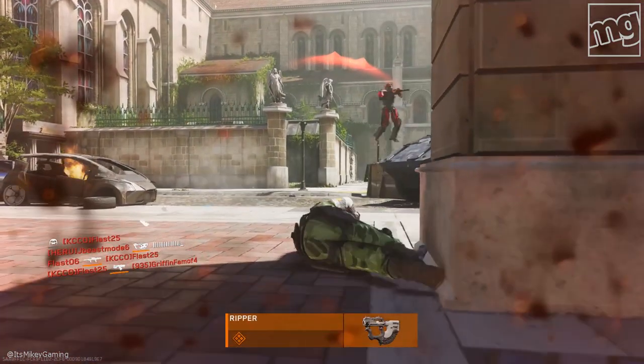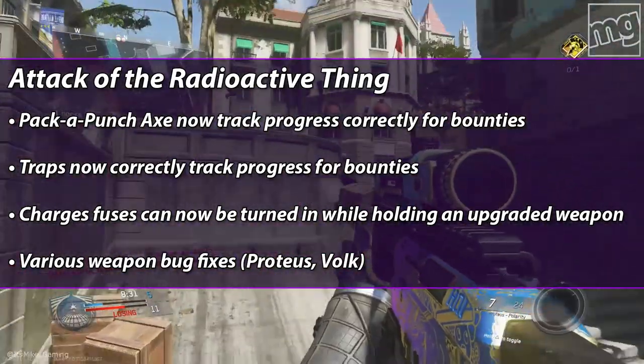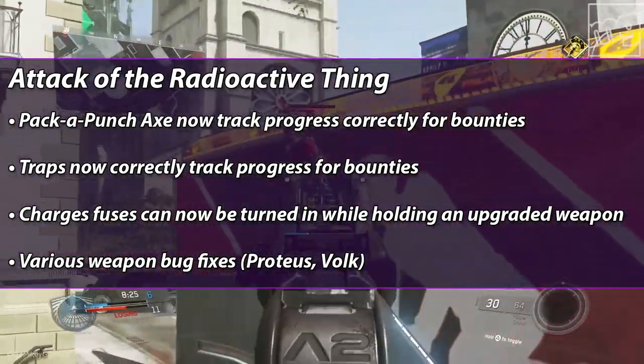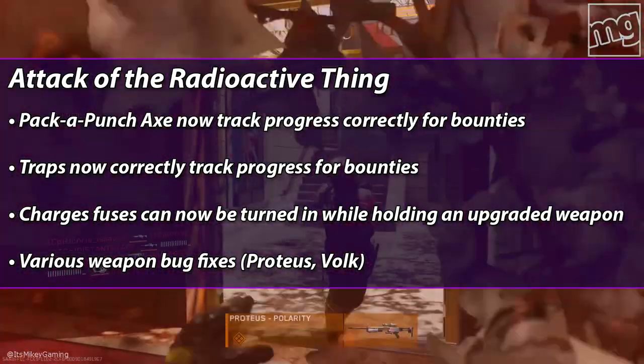Got some zombie updates for Attack of the Radioactive Thing. The Pack-a-Punch axe now tracks progress correctly for bounties. Traps now correctly track progress for bounties. Charge fuses can now be turned in while holding an upgraded weapon — that was a bug I talked about in my last zombie video. Glad they fixed it.